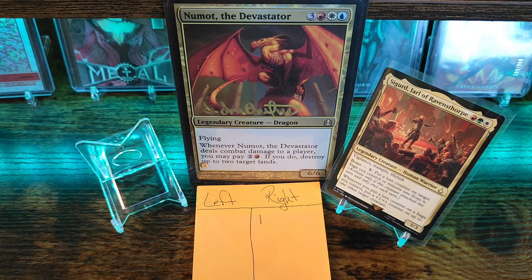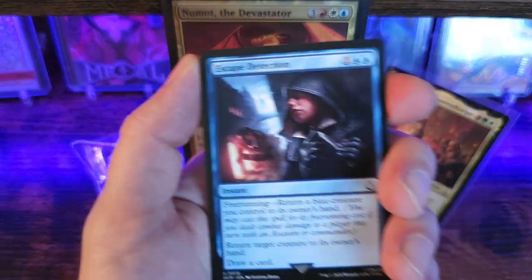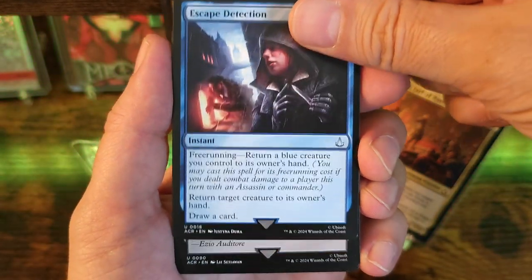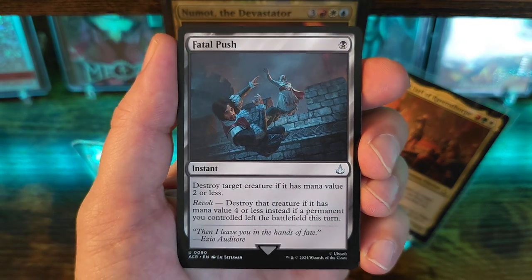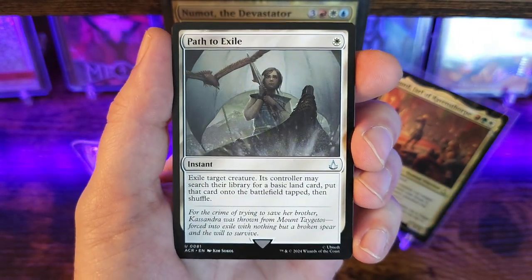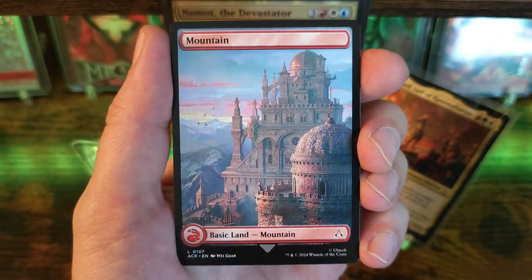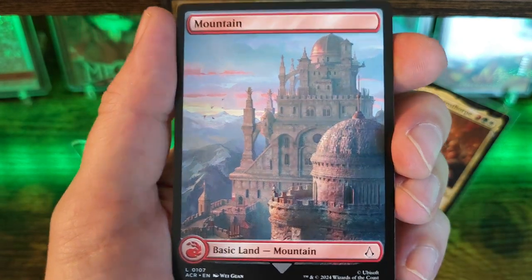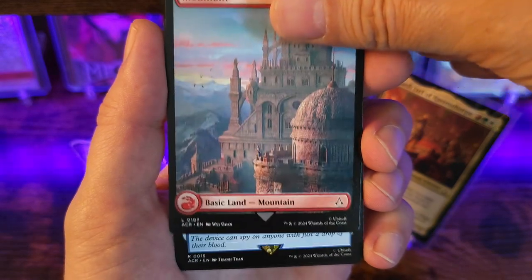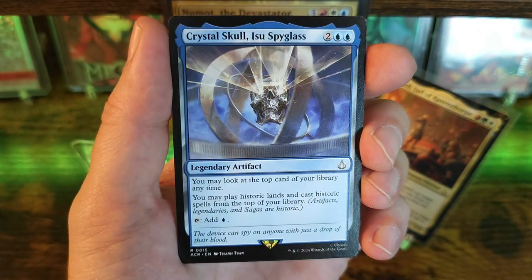Wow, again great art. Fatal Push. Path to Exile. Pretty neat. Mountain. Pretty neat. All right, and our rare card is going to be Crystal Skull. Okay, that looks awesome.